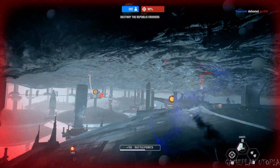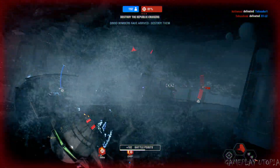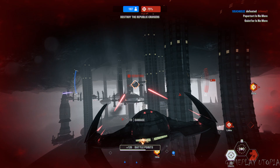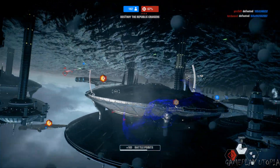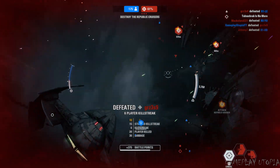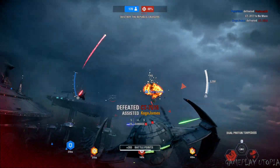Republic cruisers must be destroyed. Vengeance will be mine. Incoming ally — Hyena-class bombers. Escort requested. Highly advised. You have done well. Hyena-class bomber attack run successful. Dispatch Republic cruisers.